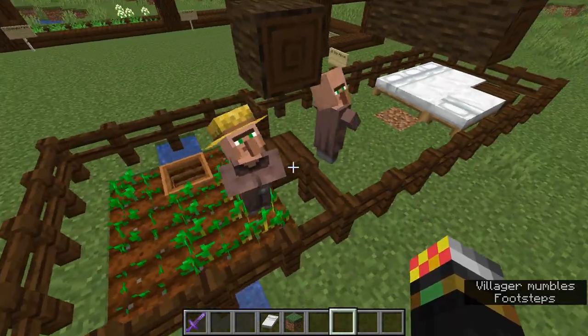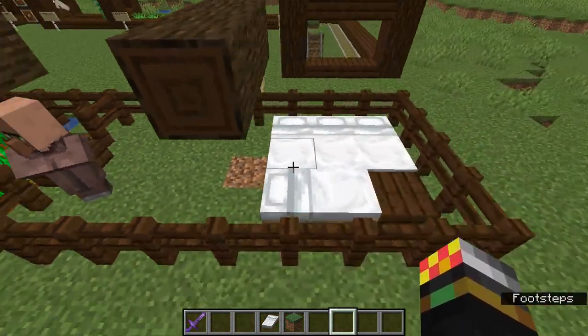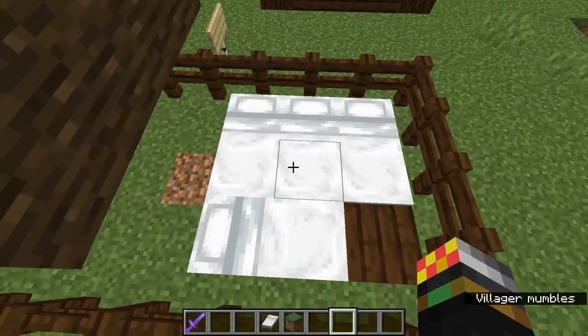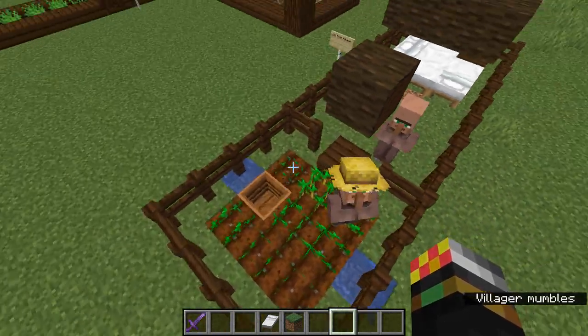In this way you can quite easily make it so your villagers automatically breed, just by farming a lot and giving loads of food. You'll need to keep adding beds, but there's no real way of automatically making beds unfortunately. And of course if you want to make this more efficient, just add more farmland.